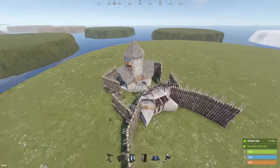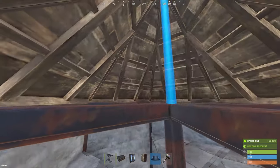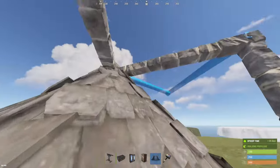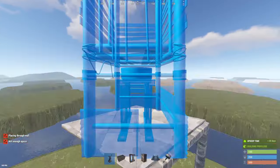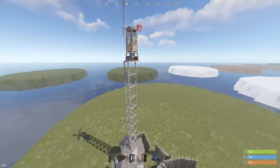Another optional step is you can build up nine double door frames high and place a wind turbine by utilizing these door frames here and placing a floor frame like that. You'll know you've reached the max height when this triangle that sticks out is at 5% stability.